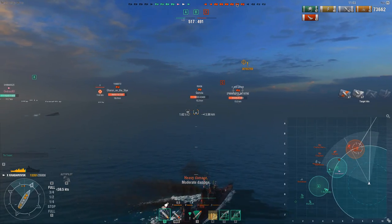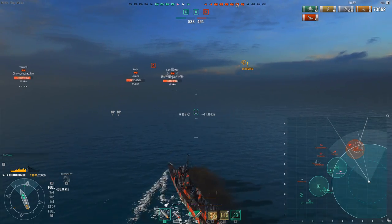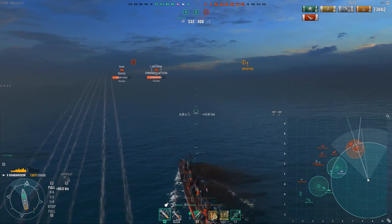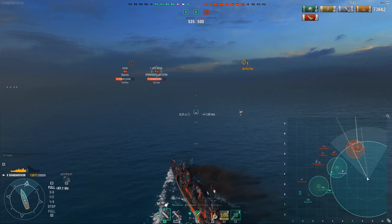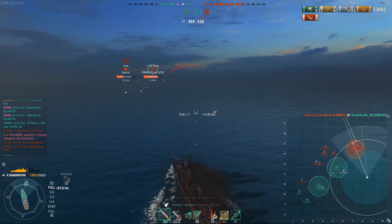The game is still quite close — we're still behind on ships. But thanks to the pressure I've been able to exert on their DDs, including killing the Fletcher, we have managed to cap A and B and hold them. Because whenever one of the DDs tries to go and recap, my DDs spot them and then I chime in with the Kaba's great damage, which has given us a pretty nice advantage.